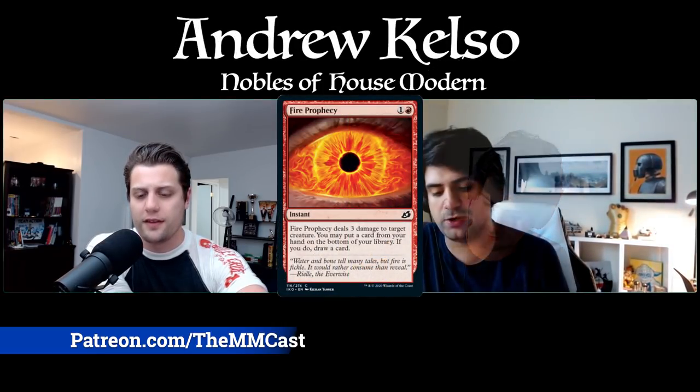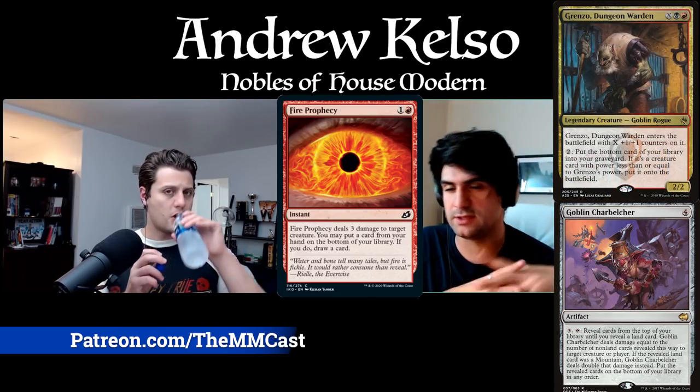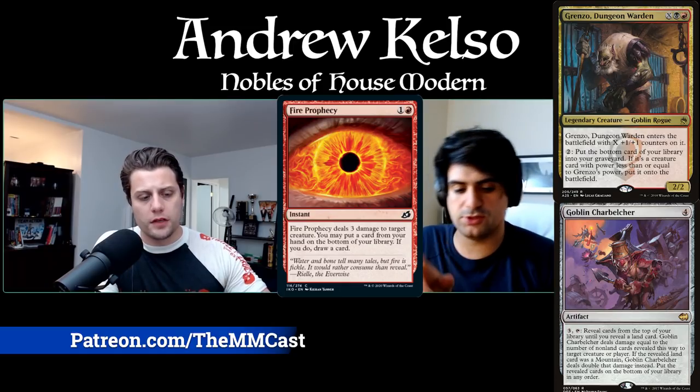Patron Andrew mentioned he's been playing Fire Prophecy — a red instant that deals three damage to a creature; you may put a card from your hand on the bottom of your library, then draw a card. He uses it in a Belcher deck in Modern to put lands on the bottom. It's a burn spell that lets you loot without enabling graveyard shenanigans, and combos with things like Grenzo from Conspiracy to cast cards from the bottom of the deck.